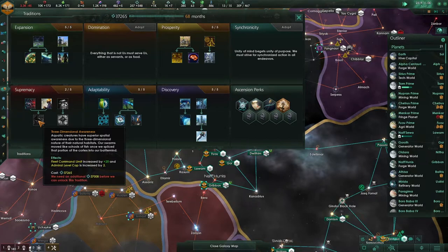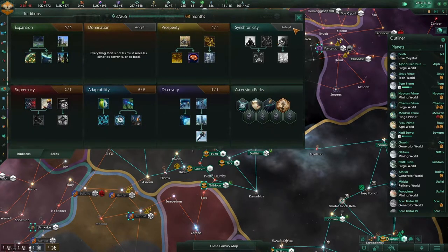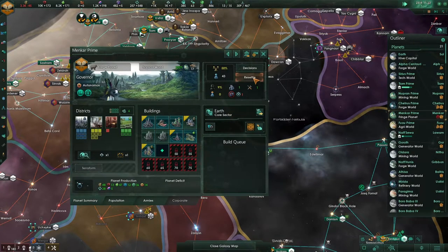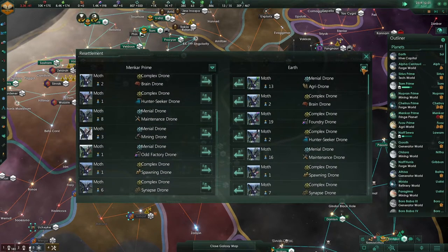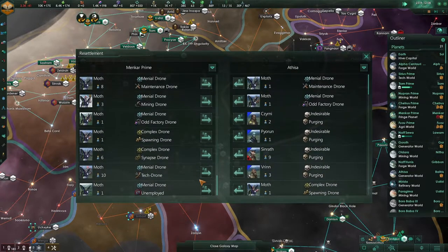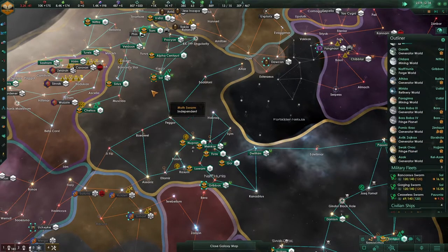Ship building cost and speed — let's take that. Fleet command limit plus 20 will allow us to actually get a good amount of battleships in our fleet. Let's not deal with this other thing right now. Let's resettle you because we've got so many jobs — 16 over here. Let's make sure we boost up that planet a lot more.